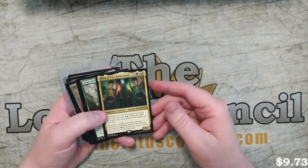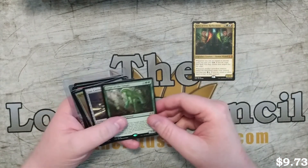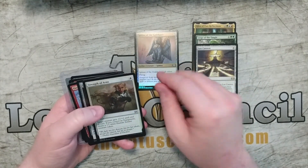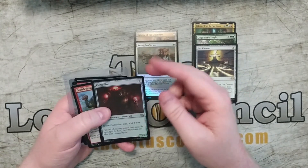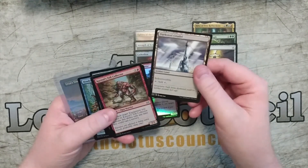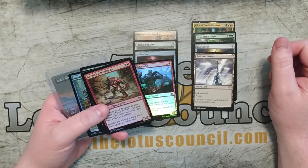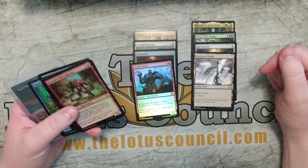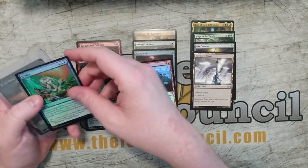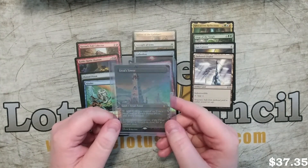Here's some of the stuff that I've gotten. I have a Riku of Two Reflections — might try and do a commander deck around that, it looks really interesting. A Liege of the Tangle, a Lux Cannon, Foil Sphinx of the Guild Pack, Foil Strength of Arms, Foil Cthodian, Foil Orcish Vandal, a non-foil Darksteel Citadel — not worth a lot, but it's an Artifact Land, and if you have an Artifact Matters Commander deck this is a really good one to have because it's also indestructible. Kazul's Troll Collector, Battle Rattle Shaman, Pentad Prison, Hinder, and the big pull was an Urza's Tower Foil Box Topper — just absolutely gorgeous.